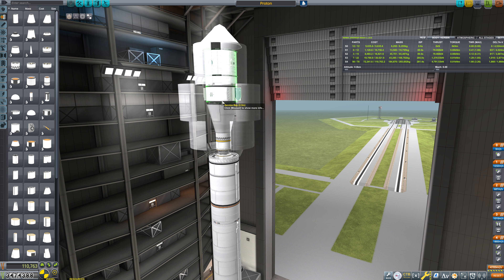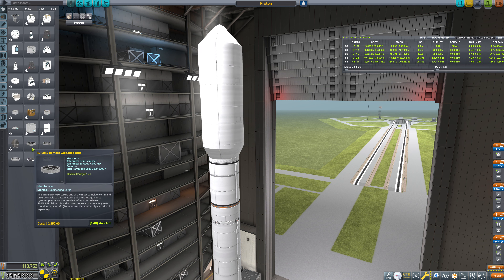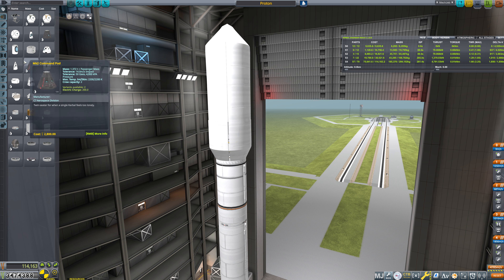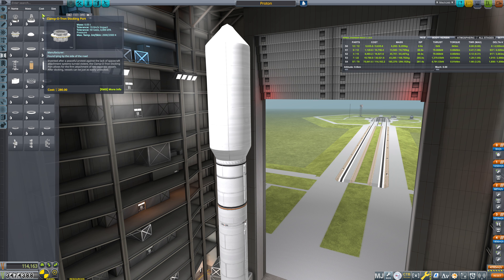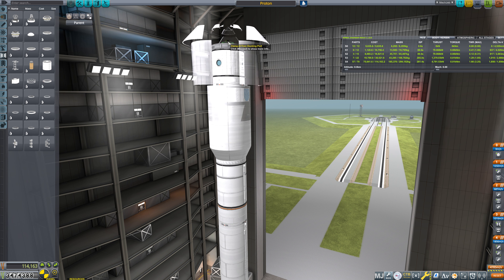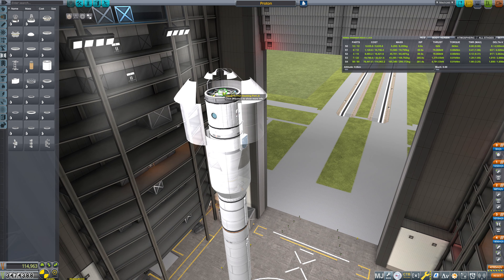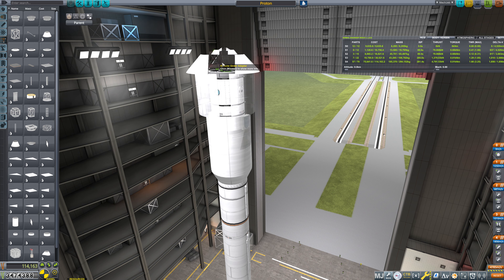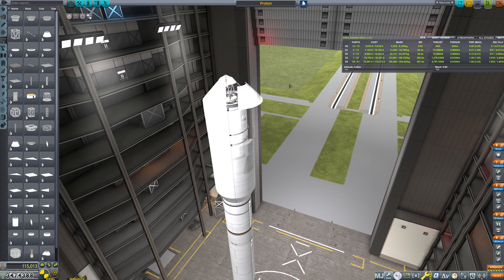The pressurized section is up here, and we need some form of a remote guidance unit — a large remote guidance unit is about the right size. Then we just need a Clampatron docking port up on top, and a couple of parachutes to bring this thing down. So a Clampatron Docking Port Junior, since we're going to dock this to the Nauka module. We might want a little extra space, so I'm going to put in a Modular Girder adapter and then a Clampatron Docking Port Junior. I'll put in quad struts to make this less bendy, though it's probably still going to bend.